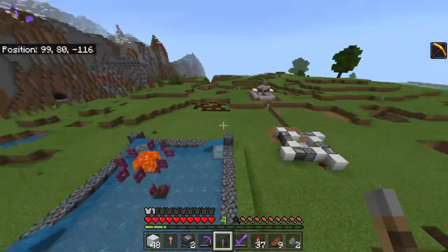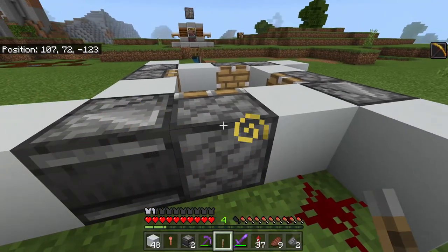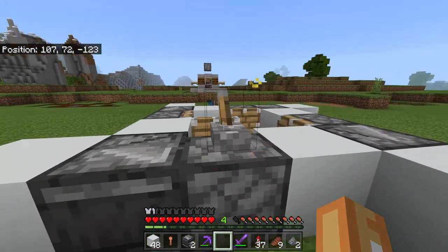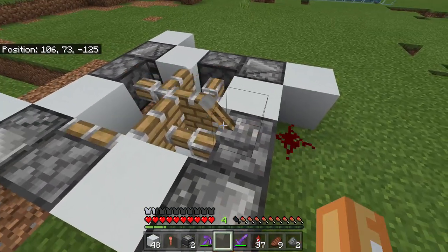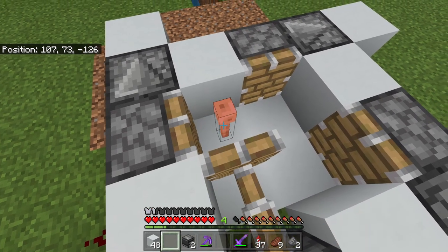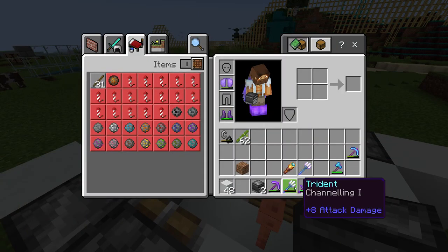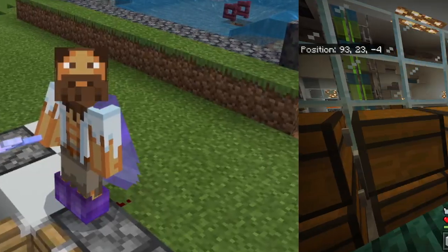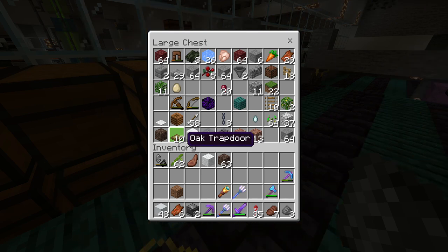Lever acquired. Basically, you want to go ahead and place it on this piston - any of the pistons to be fair. Flick it again and it should go like this. So flick the switch and then add the final component, which is going to be our lightning rod. And then we're done. Now all we need to do is grab our channeling trident and we're going to wait for the rain.